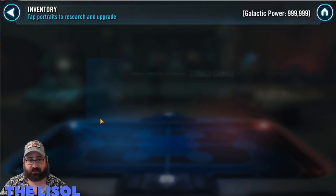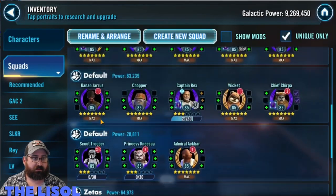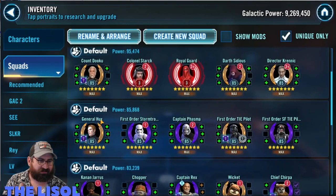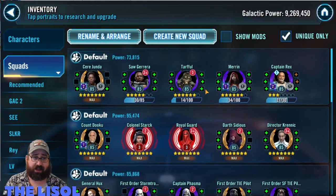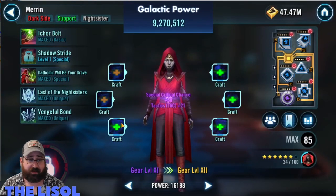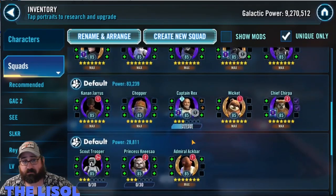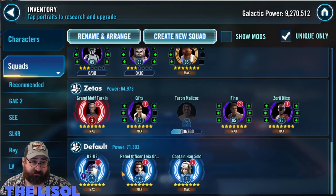I take Chopper up to Gear 11. I'm kind of working on the Phoenix Squad a little bit. Aside from Sith Eternal, which I'm actively working on, Leia is the GL I'm closest to — so it makes sense to just rush it. It makes sense anyway because the PvE stuff is going to require her. I'm happy with the requirements; they're very easy for me.